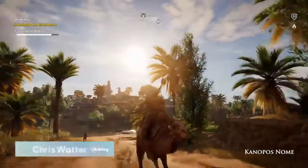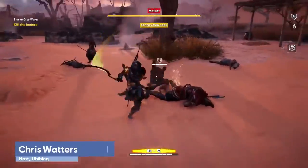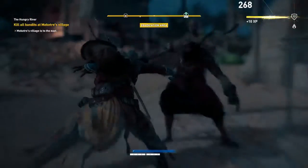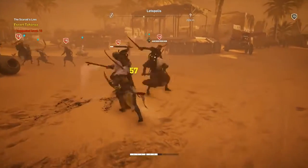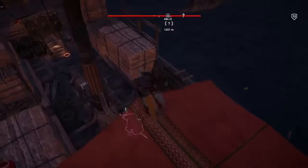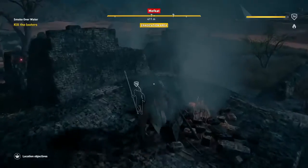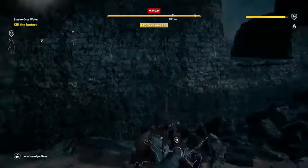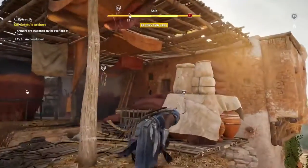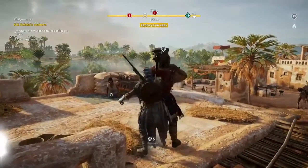In the vast open world of Assassin's Creed Origins, the new combat system creates a lot of new ways to deal with your enemies. Making a ruckus can be very effective, but stealth has always been a favorite tool of the Assassins. So we talked to the developers about how you can take a sneakier approach. Stealth is part of the lifeblood of this series — what are some of the ways that players can really lean into that stealthy playstyle in Origins?